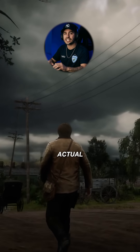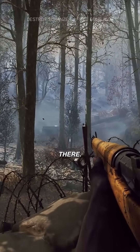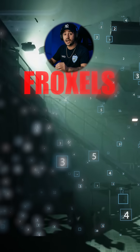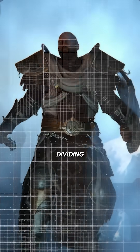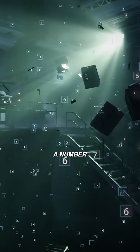You probably think there's actual dust in the air, but there's no actual fog or dust there. Developers fill your screen with thousands of invisible boxes called froxels. Think of it like dividing the air into a 3D checkerboard that you can't see. Each box stores a number